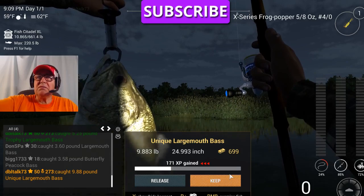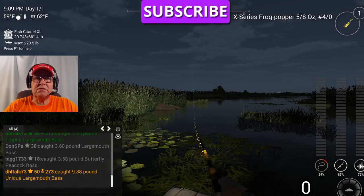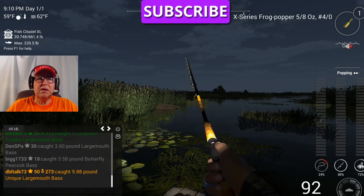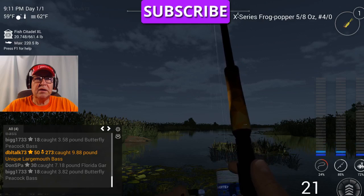There we go — that's already a uni! That was quick. That was at 9:08. These usually have a one-hour spawn time, so it's going to be around 10 o'clock before we catch another uni most of the time. Let me see if I can catch one more trophy or common here. That's a common. Then we'll change to that Trophy Frog Popper and see what it'll do.